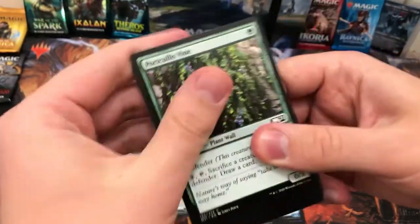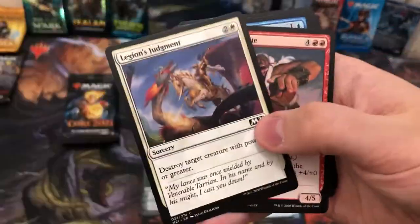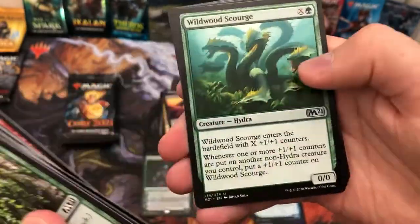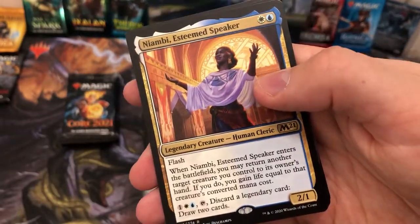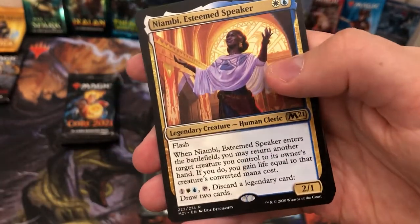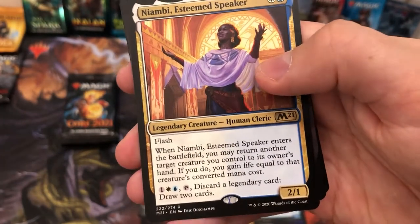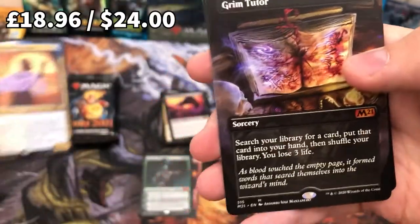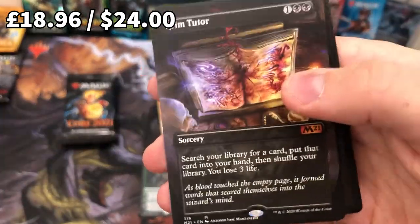Here we go — I feel like this is it. Portcullis Vine, Basri's Acolytes... oh, lovely card — Niambi, Esteemed Speaker! Lots of really interesting cool legendaries in this set, and this is definitely one I like the look of.